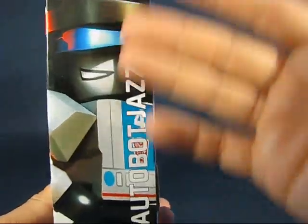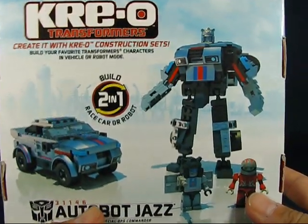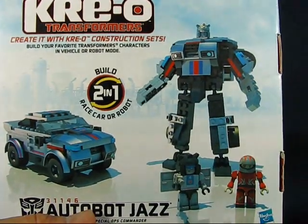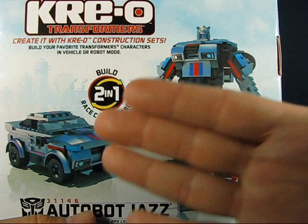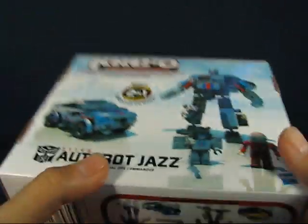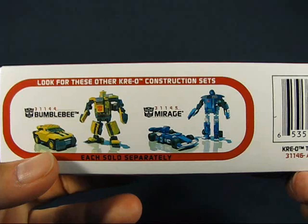On the other side here we have a nice close-up of the Creon of Jazz, which is pretty cool. On the back of the box we have yet another picture of Jazz in both modes. The set contains enough pieces to construct only one of the two modes, so you'd either build Jazz in the alt mode or the bot mode. There's another picture of the Creons included, and on the bottom of the box we have other Creo Transformers sets available — Bumblebee and Mirage.